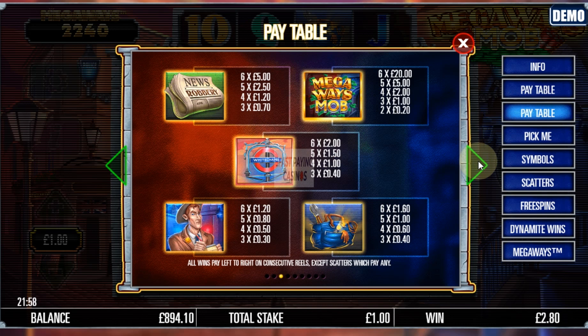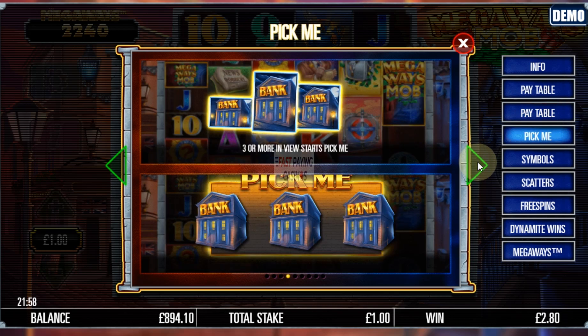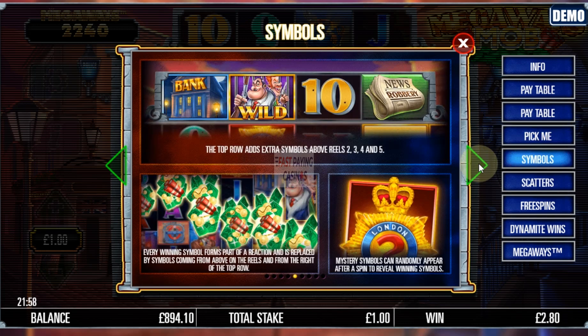You've got an East End of London, Kray Twins sort of theme. There's a pick me feature with three bank symbols — it could be like 5, 25, or 15x or something like that — that can drop in on the reels. And the symbols are stacked and replaced by new symbols, like Megaways generally does.